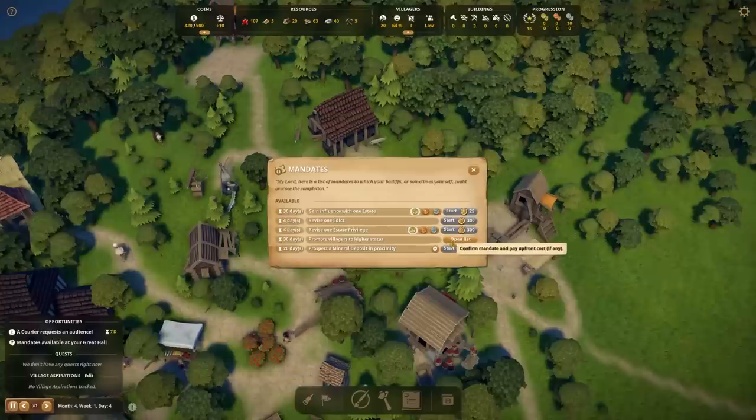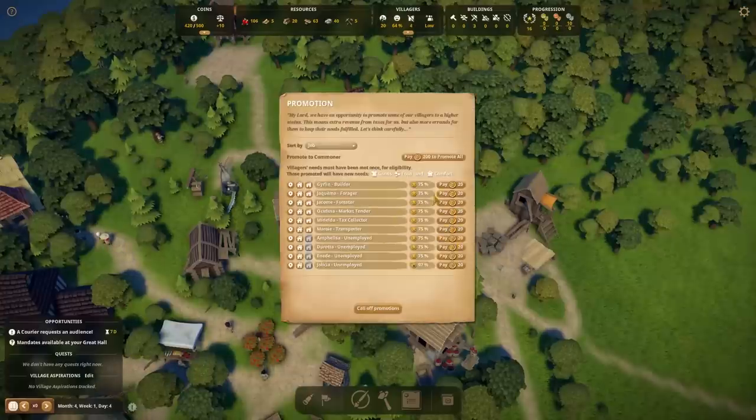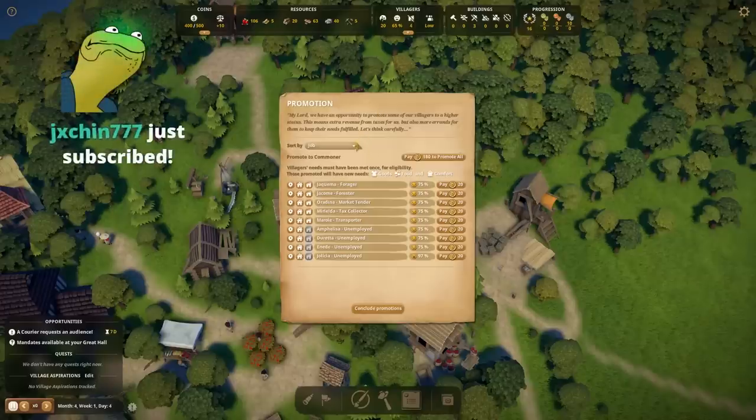Mandates available at the Great Hall — we've got 'promote villagers to higher status.' Oh, this is how I do it! Let's have Ghirlin the Builder promoted, only because I've never seen this happen. Yes, sir, you are promoted. Needs must be met for eligibility. Higher status means extra revenue from taxes. So then as we tell them 'you're rich, here's some money' — more errands for them to keep their needs. I've made one man in my town very picky, so that's probably going to drive everyone crazy.